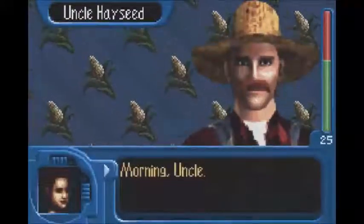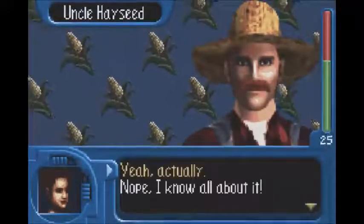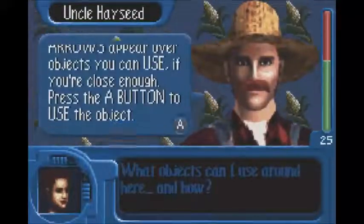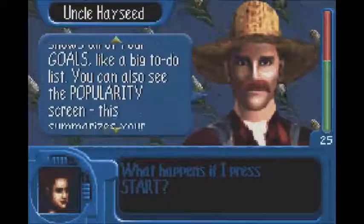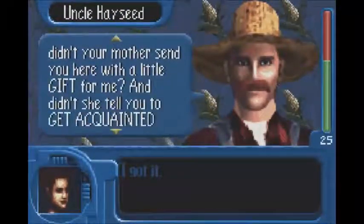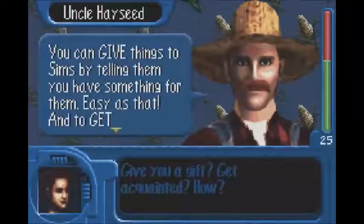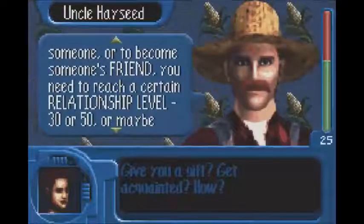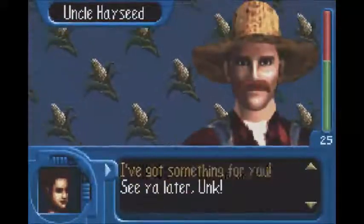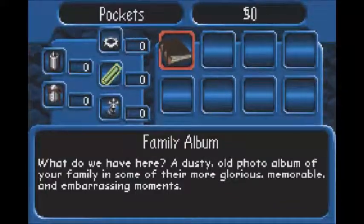Let's talk to our uncle. I see I made it — good. We're going to have a great time here apparently. We get a few basic hints: press A to do stuff. Objects with an arrow can be used. Press start to get goals, popularity, and pockets. Give things to Sims by telling them you have something for them. That meter on the right shows how friendly someone is with us — the higher we get it, the more they like us. So I'll start by giving him the family album — a dusty old photo album of your family and some of their more glorious, memorable, and embarrassing moments. So now we need to do some nice things: how about a hug? Give my uncle a hug. We're going to give him compliments based on stuff he likes — I bet he does understand crop rotation. And let's tell him a joke. We got him above 30, that's all we needed.